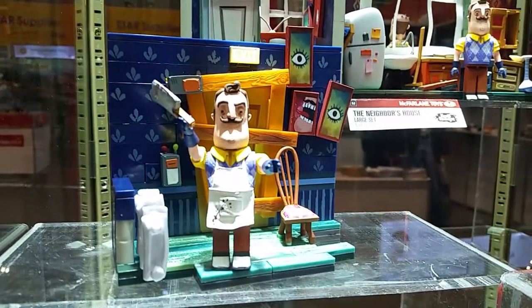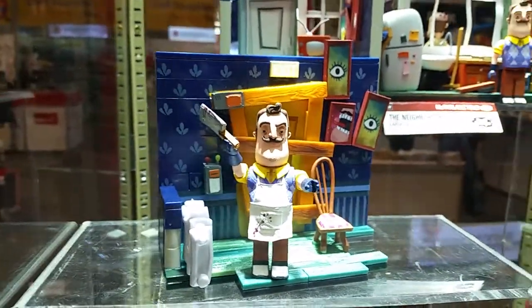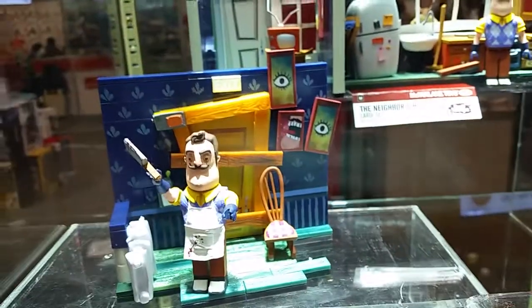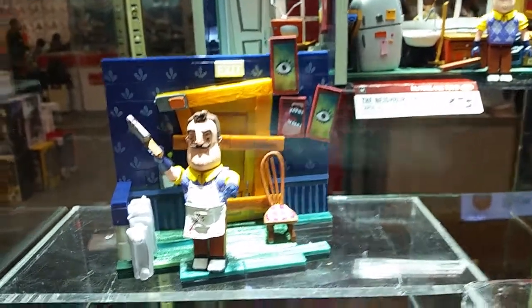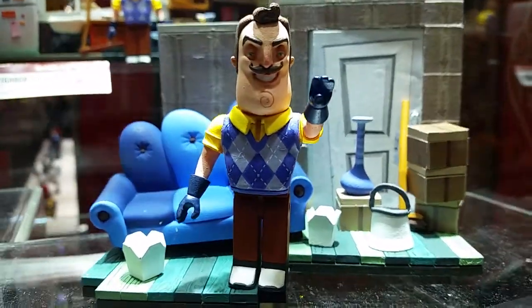One of the small sets based off the game is going to be the basement door, which is the end-all be-all of the game — you spend your time trying to get to that basement door. It's going to have oblong little frames and some unique pieces, trying to make it as accurate to the game as possible. It'll come with the butcher neighbor with his little cleaver. And then we're also going to have the living room, which is my personal set because there are Chinese take-out boxes all over the floor.